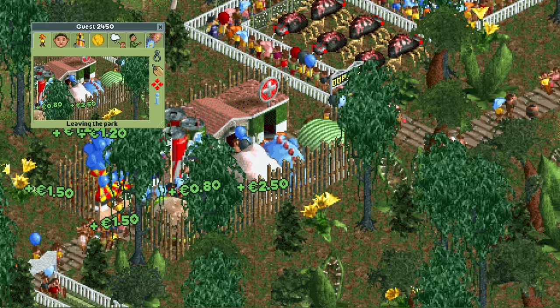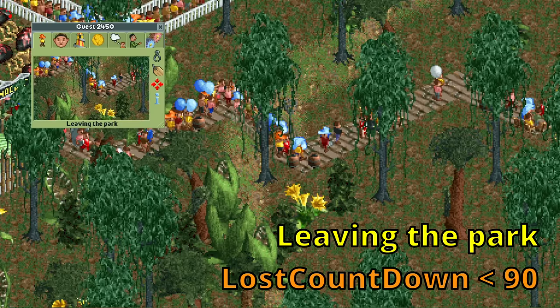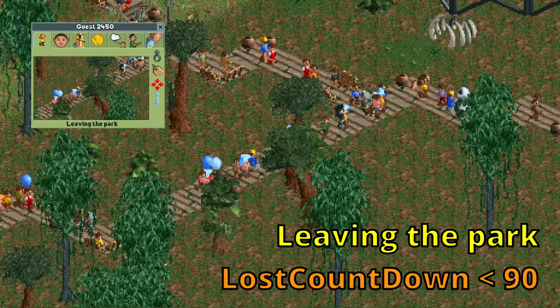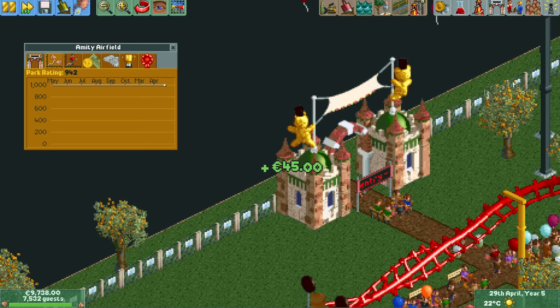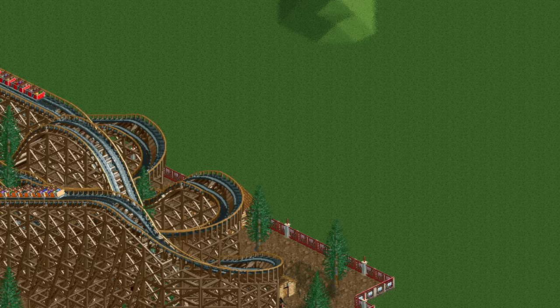But when does a guest count as lost? They have to be leaving the park and have a lost countdown value of less than 90. This countdown resets to a higher value when a guest decides to do something, then slowly decreases over time. If they cannot find something, eventually this value drops below 90, and if they then decide to leave — or are already leaving — they count as being lost. This is why your park rating takes a nosedive about two weeks after you block off the park exit.